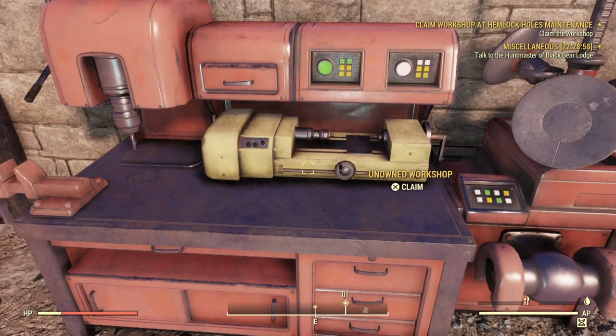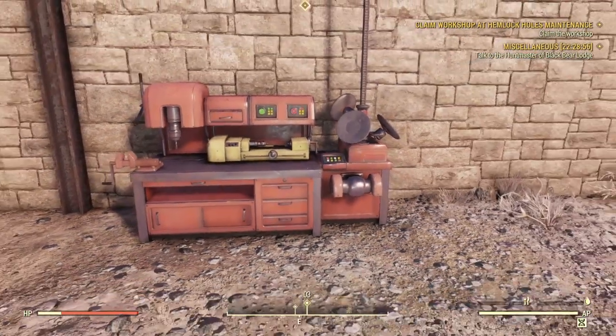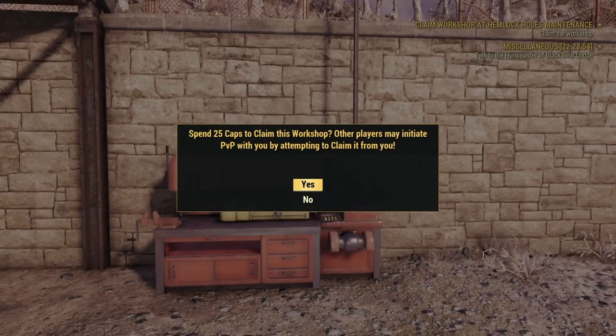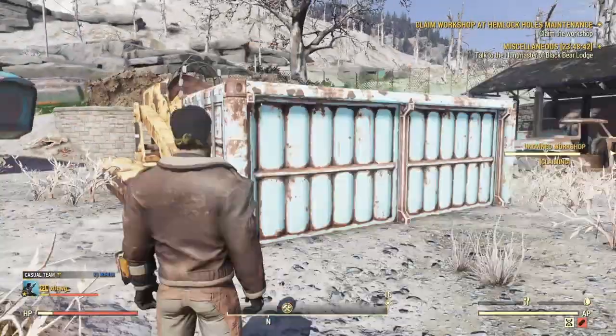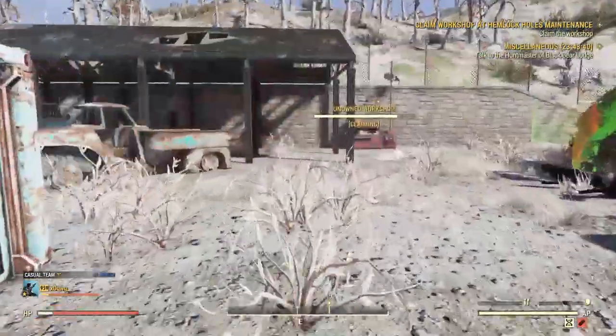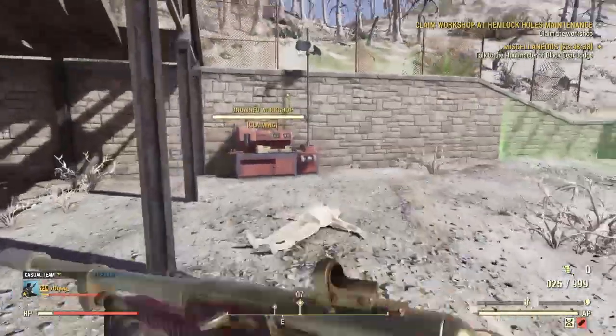What you want to do is walk up to the workshop and hit the activate button to claim it. You can also press and hold the button that switches your view from third person to first person — whichever button it is on your console — and that's going to bring up the menu to claim the workshop.